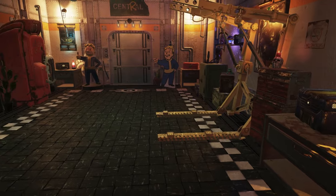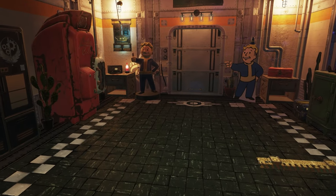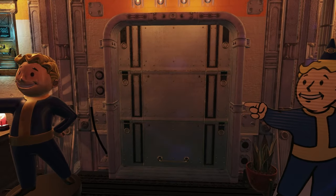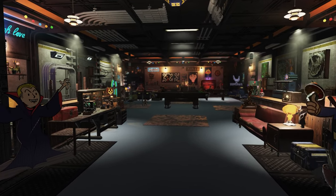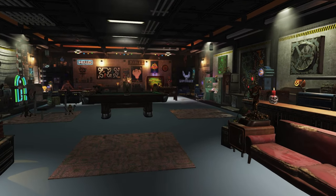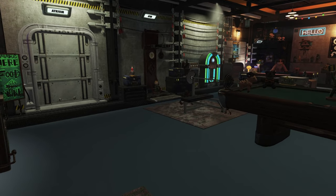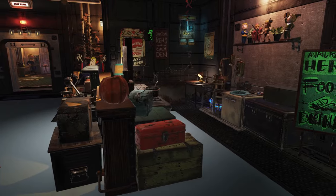Let's just give you a wee tour of the entrance way. By the way, build limit wise, I use two thirds of my build limit, so I still got an entire third left. But I'm quite pleased because it just looks really cozy. It's exactly how I imagine I want the shelter to look, which is basically like a museum to all the stuff I've collected while playing the game.